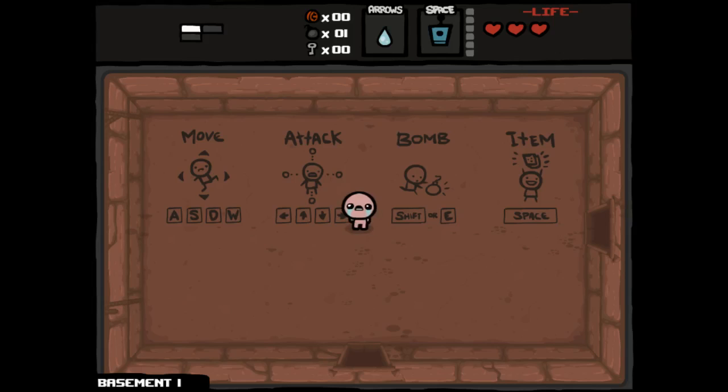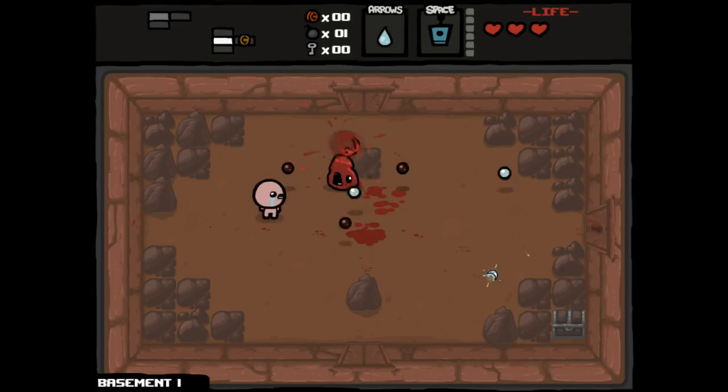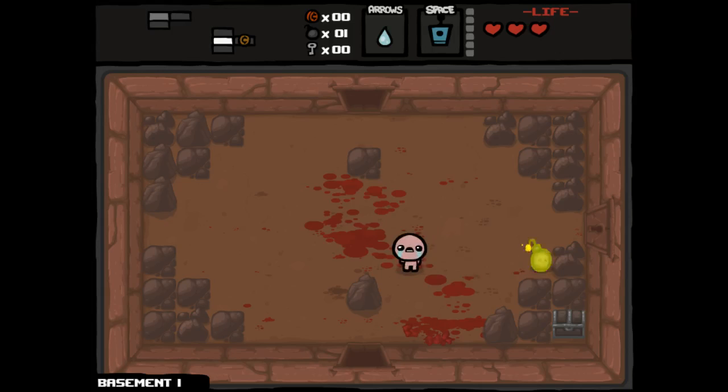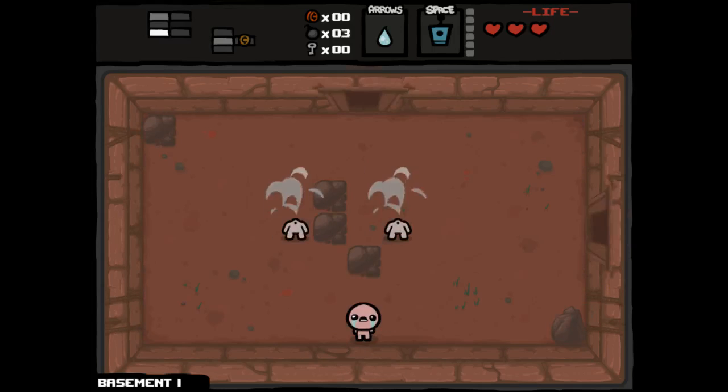We're going to start with a simple one, and it's one that I've done before. Basically the conditions for this challenge run are that we have infinite item power and teleport, and we can't walk through doors. It's a very simple challenge run just to get us back into the swing of things, and start me thinking about not necessarily worrying so much about min-maxing anymore — well, for now. So basically I can't enter any room of my own volition; the only way I can enter a room is by actually teleporting to it.